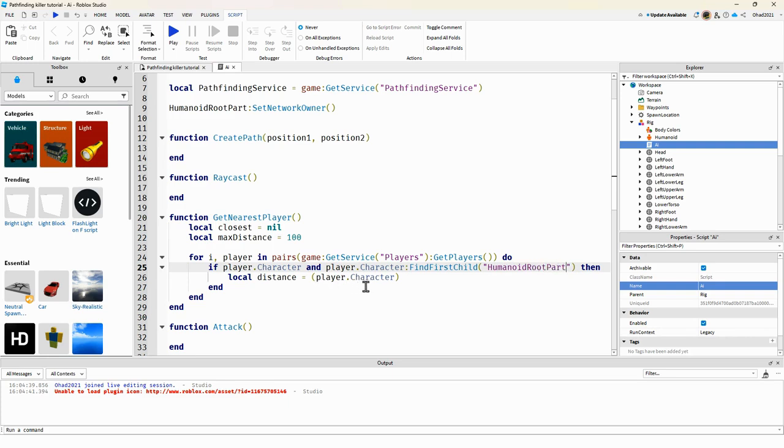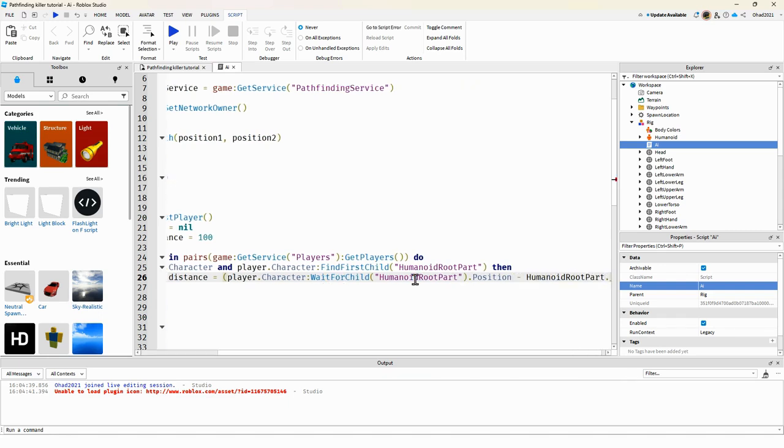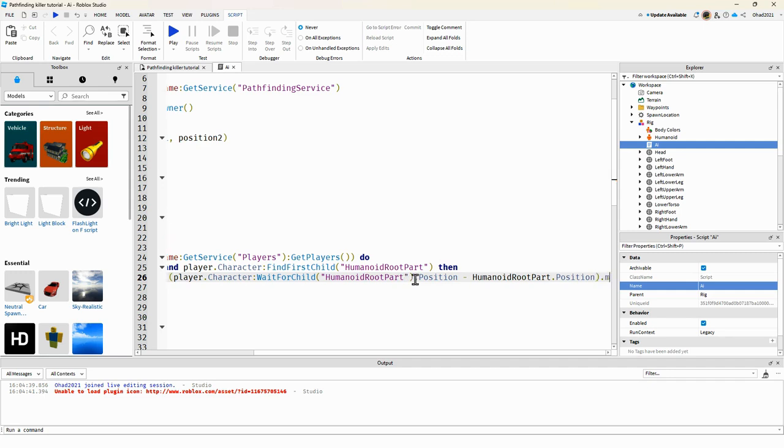We make sure HumanoidRootPart exists, then we calculate the distance using HumanoidRootPart.Position minus the killer's HumanoidRootPart.Position, and get the magnitude.